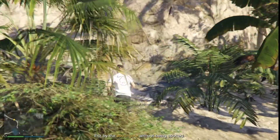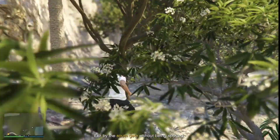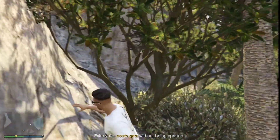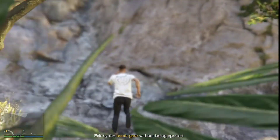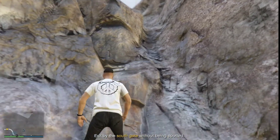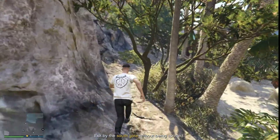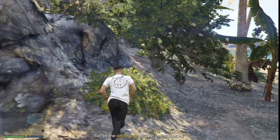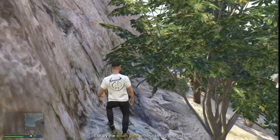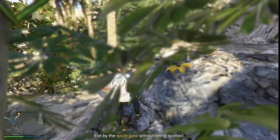Since there is nobody around right now it shouldn't be too difficult. I understand I need to get out from this place because there's nothing I can do here. The problem is I don't see a way to get up over there. This place looks doable but I'm not quite sure. Doesn't seem like I can get through from here. There is another guard on the other side, so I have to maintain my distance. The path is on the other side so I'm not sure which way to go.